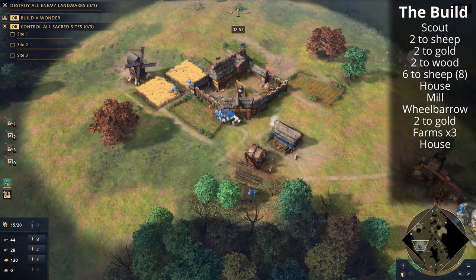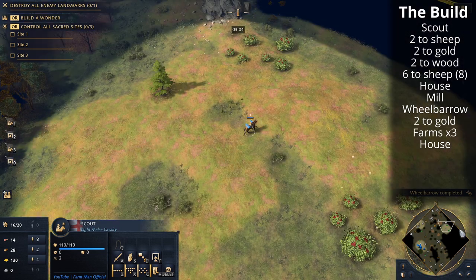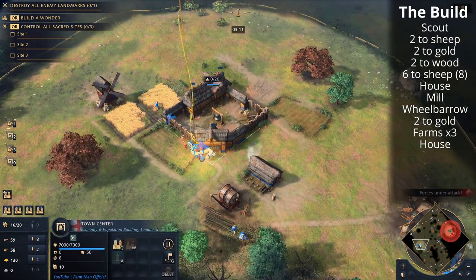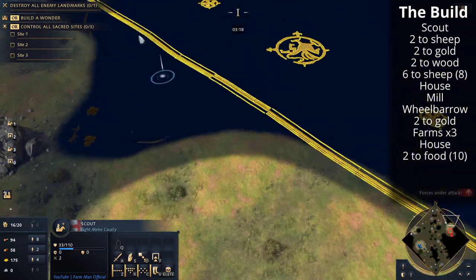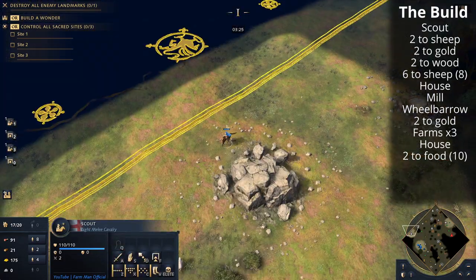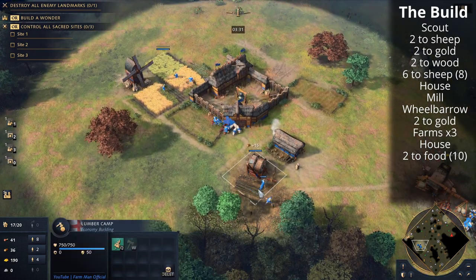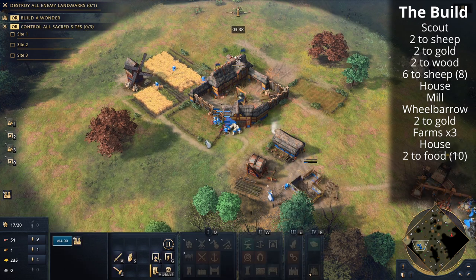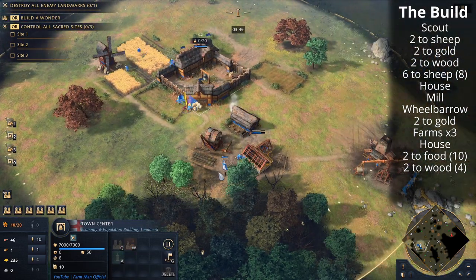Okay, just get everything cracking and going. Wheelbarrow just came in — very, very nice. Now we've got four on gold — we added two. We're going to send the next two villagers to food. Let's drop another farm and then we'll build a house with the wood villager. We're going to aim to get ten on food and then send the next two villagers to wood.